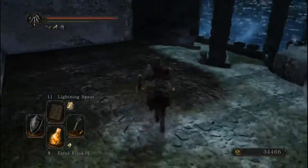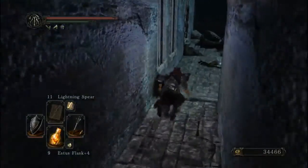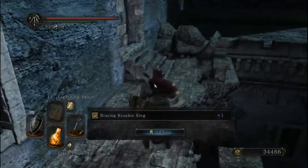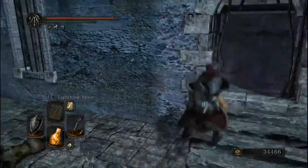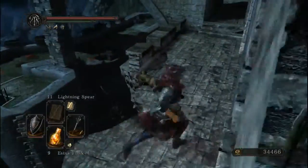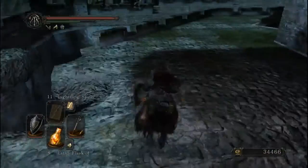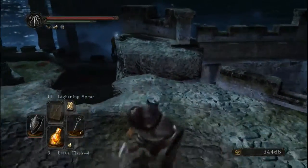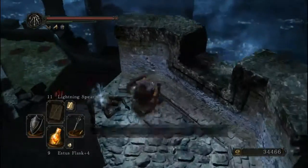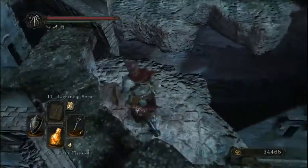We've pretty much explored the rest of the Bastille at this point. This is one of the few illusory walls left. So we can drop back down right there. But of course we're not going to do that, because as you can see, we have ourselves an item right here — which is, honestly, nothing.